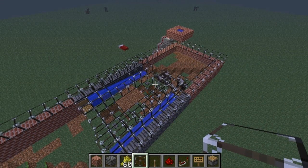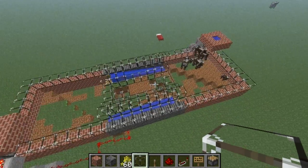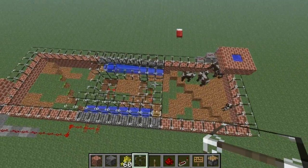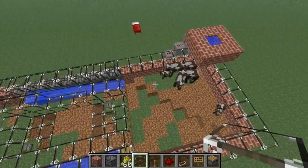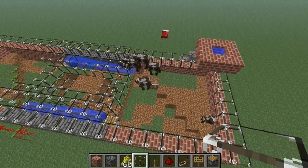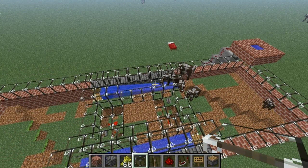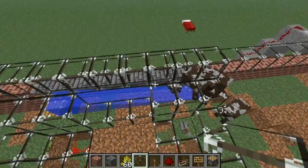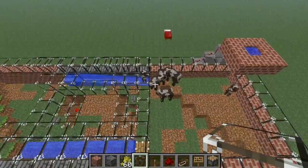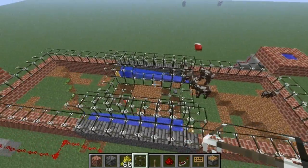I'm sorry guys, I don't have 'Not Enough Items' installed — this is a clean install of Minecraft with no mods. Back to the animal farm: this is also capable of breeding sheep. I tried with chickens and they actually go against the current and can go all the way to the other side, so it's not a very good chicken farm. You have two chambers.